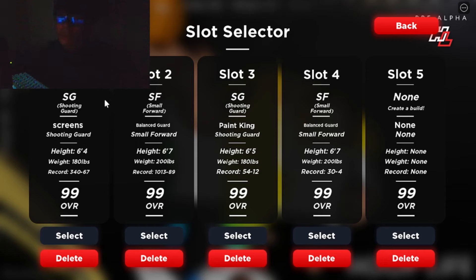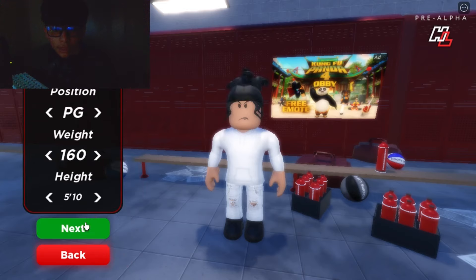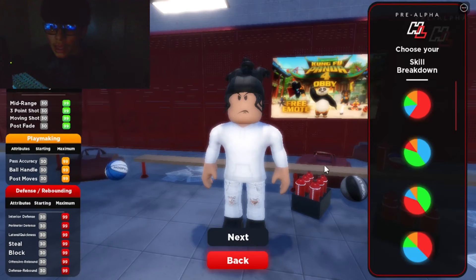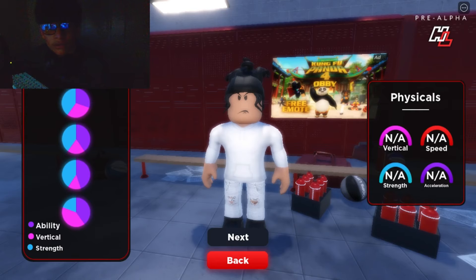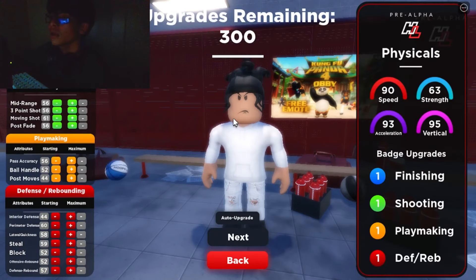To make this build you're gonna want to hop over to the build creator. For the actual build, you're going to want to make it a shooting guard, six foot four height, and for the pie chart you're going to want to make it a green-red. For the physical profile pie chart, you're going to throw the fourth one on.